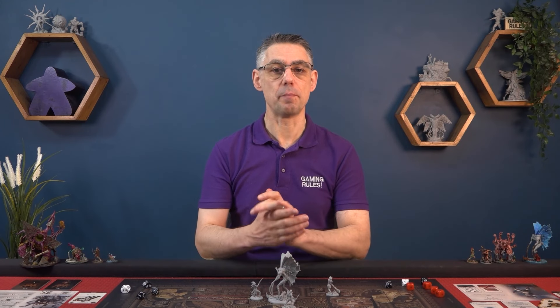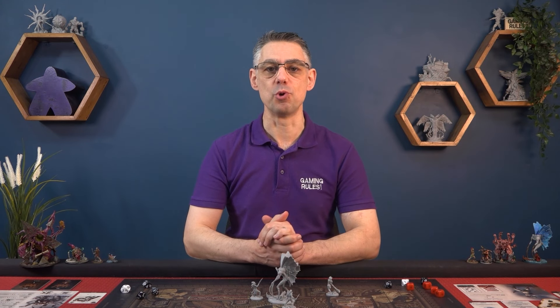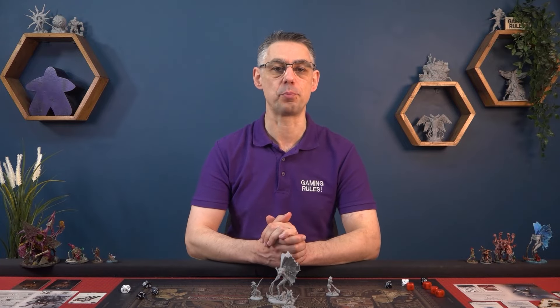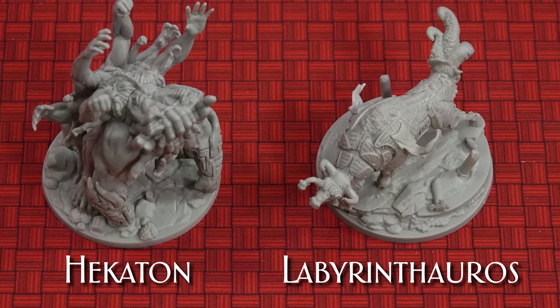Whenever the game instructs you to resolve a battle, the battle phase begins. Timeline battles are resolved in the encounter step. Other battles can take place during the story step, but they can happen at other times too. At the start of a battle the Argonauts enter the Balanaion, a giant round room on the Argo containing a pool of green liquid. Entering the pool allows each Argonaut to junction with a powerful titan, and it's those titans who do battle with one of the primordials. For a timeline battle you may always choose which of the two regular primordials for your current cycle to fight. For cycle 1 this is Hecaton or Labyrinthaurus.